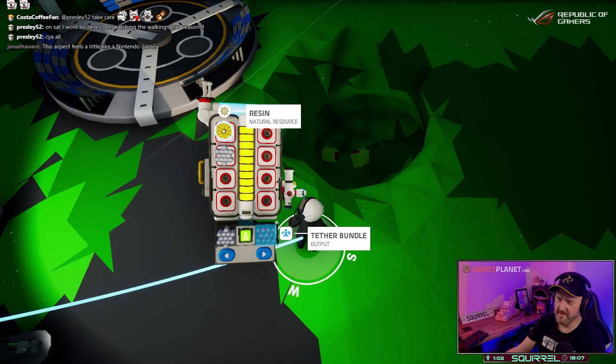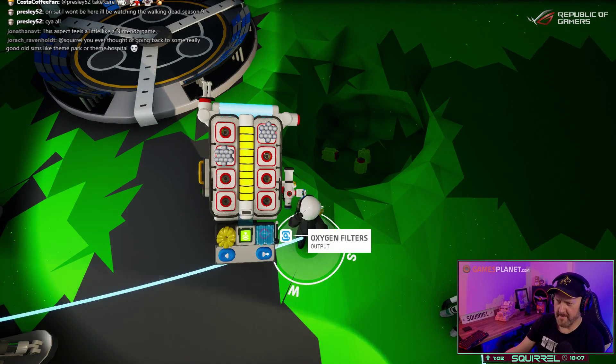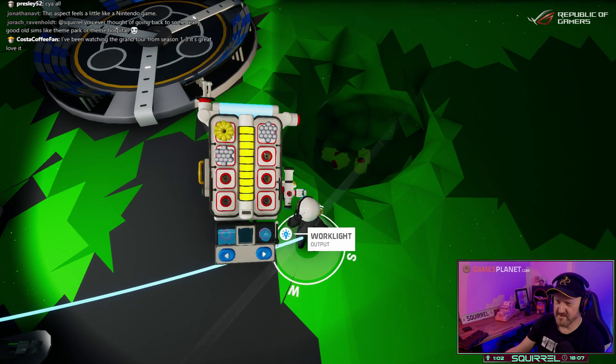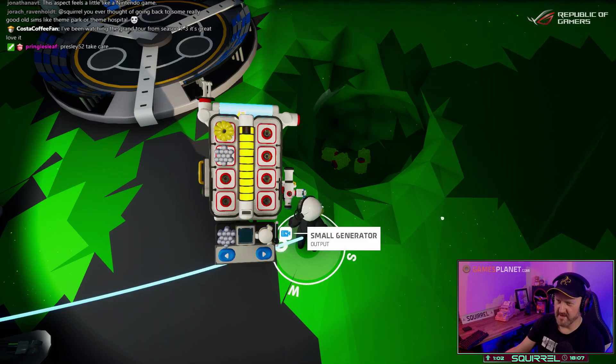Let's put them in the resin. What else can I make? Is that an organic hole? It's just a hole for now. I've done a resin hole over here. Cannister, work lights — I need copper. Small generator, I'll just make that now.